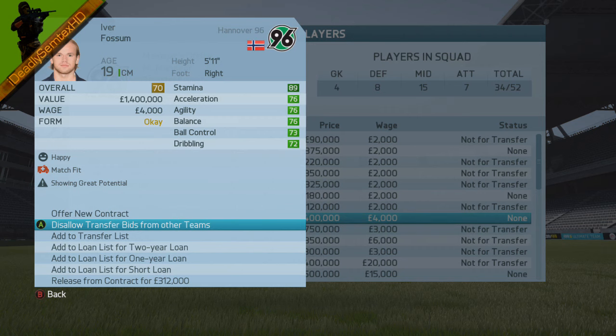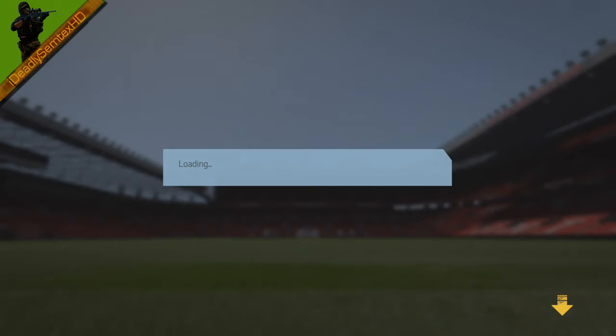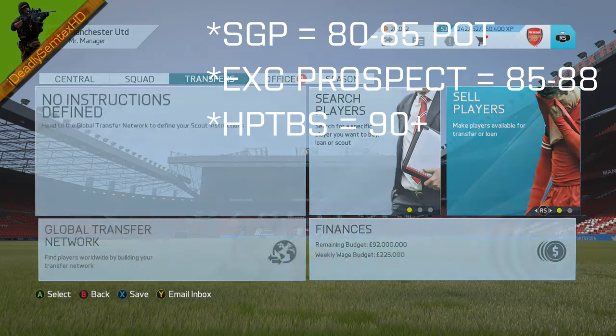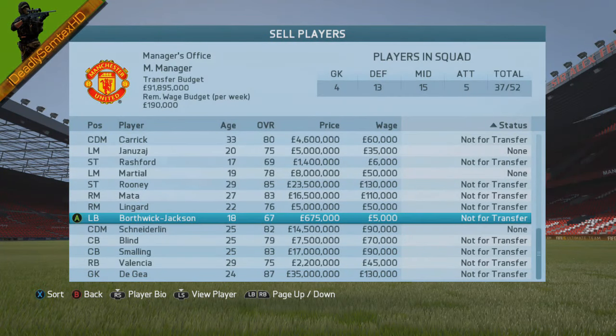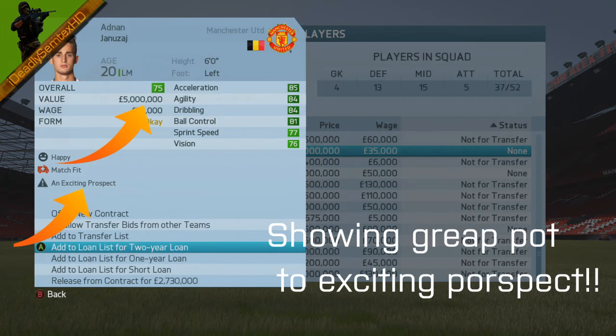When a player gets higher rated this is where it becomes more interesting. If you have a 75 rated player who is showing great potential, you can easily boost him straight up to Exciting Prospect. All the tags for potential statuses are on the screen as I speak. So for a 75 rated player, simply do the same — loan him out for short loan, save the file, and on the same day that you loaned him out, keep recalling him until, as you can see here, his value goes up. And as you can see, his potential status also goes up.